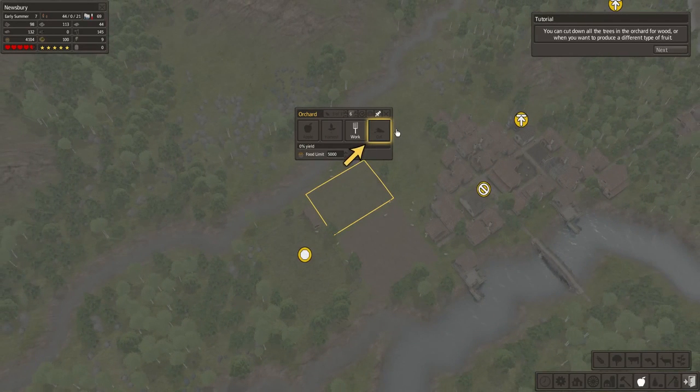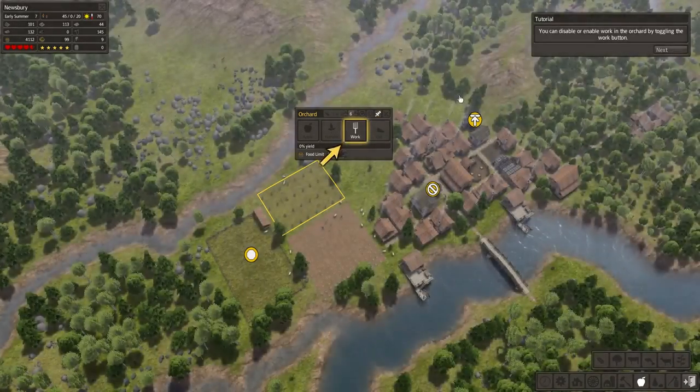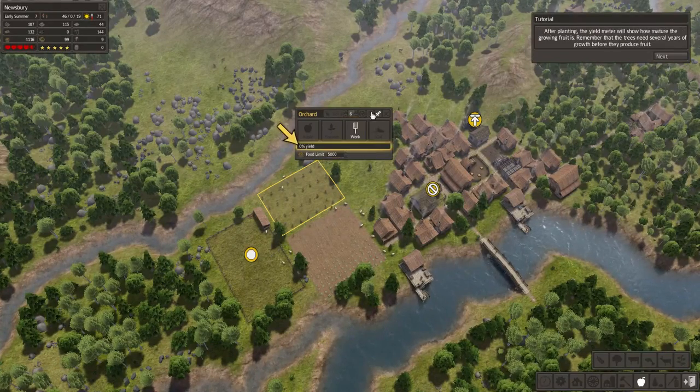You can cut down all the trees in the orchard for wood, or when you want to produce a different type of fruit. You can disable or enable work in the orchards by toggling the work button. After planting, the yield meter will show how mature the growing fruit is. Remember that the trees need several years of growth before they can produce fruit.